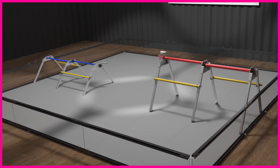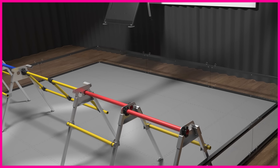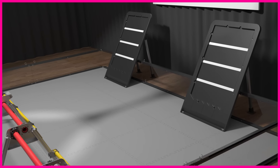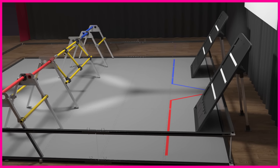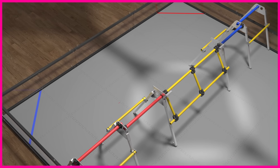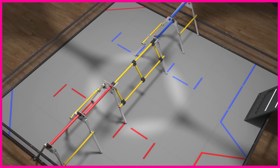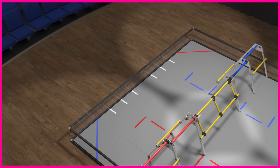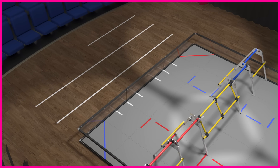Two trusses are located midfield. Between the trusses is the hinged stage door. In the back of the field are the backdrops, one for each alliance. Beneath the backdrops are taped-off backstage areas. In the front corners are taped-off wings. In each quadrant of the field are three separate spike marks. Just inside of the front wall are white pixel location stripes. And outside of the front wall, there are three taped-off landing zones.